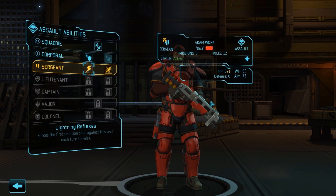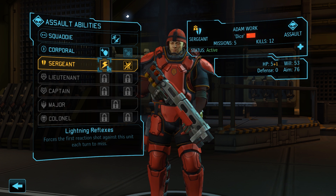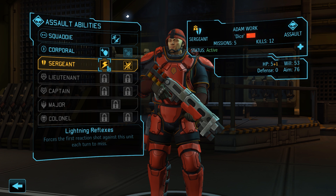Up next is assault Adam Work, who can choose between lightning reflexes - which forces the first reaction shot each turn against him to miss - and close and personal, which gives Adam a free bonus shot if he's within four tiles of an opponent. Both options are solid choices, but we'll go with lightning reflexes. Adam is slowly turning into a defensive specialist who can still deal good damage, and this ability allows him to break enemy overwatches without getting hit, which can be very useful against aliens who use this ability often, such as thin men.